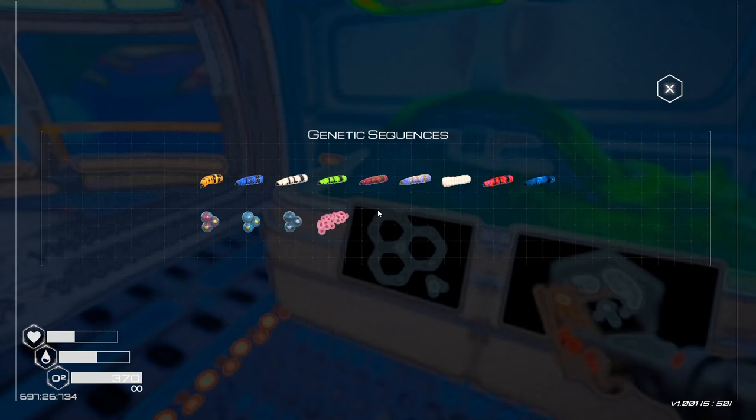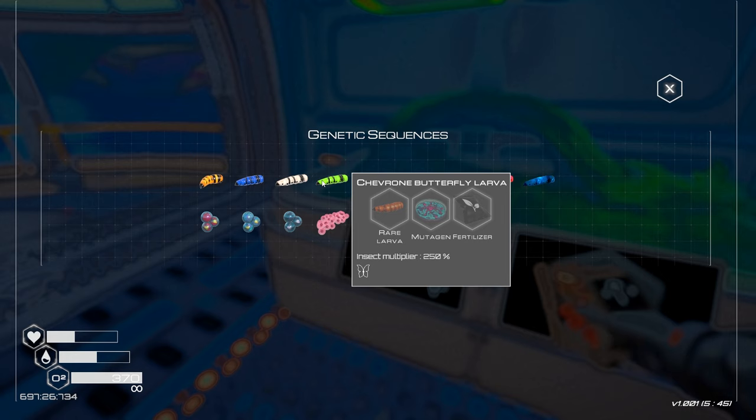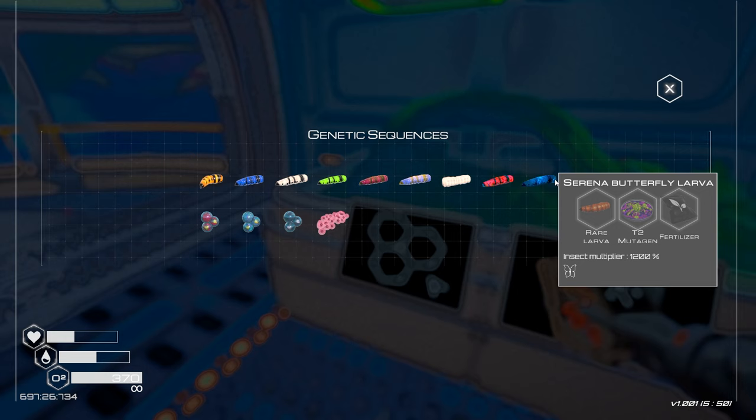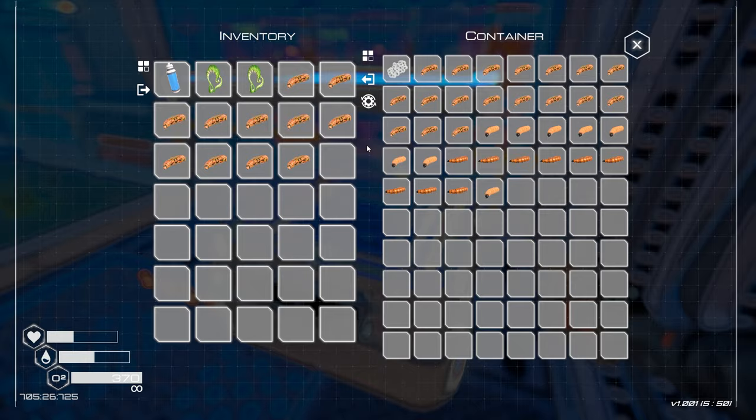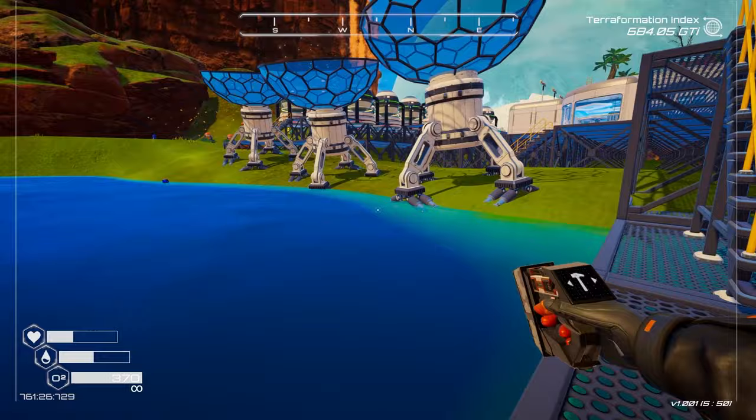These are all butterflies. I can make this blue one right here with tier 2 mutagen and rare larva. Tier 2 mutagen is not that easy to make, and I'll show you why in a minute. I'm going to take a lot of this common larva with me - you need common larva and honey to make the tier 2 mutagen, which is crazy.